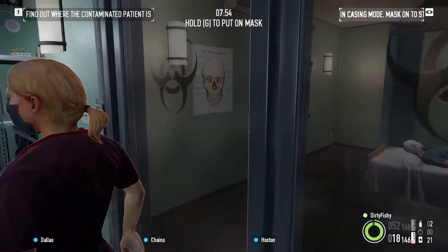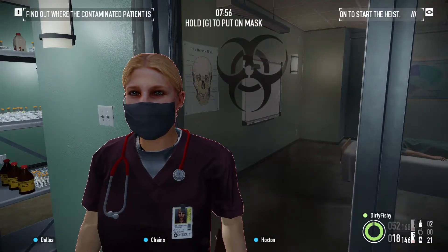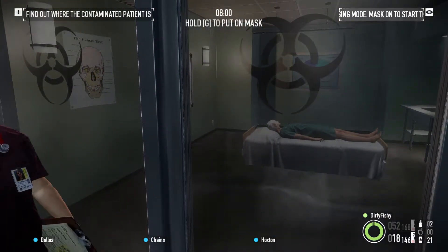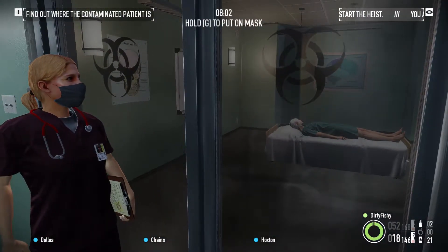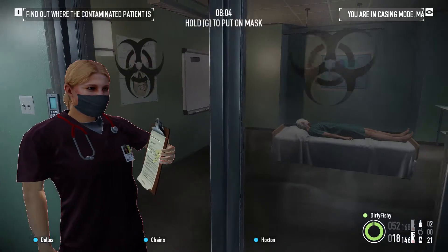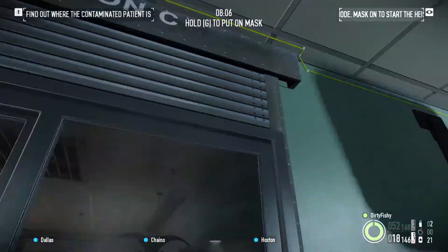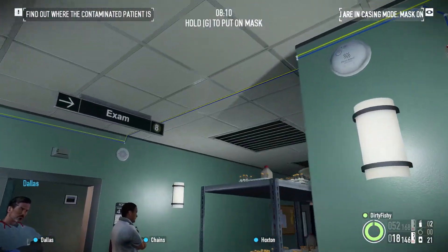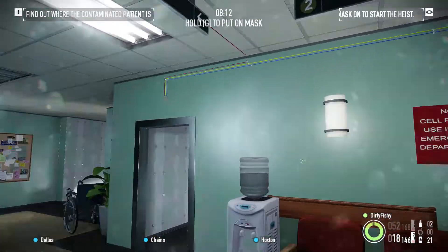Each of the doors has a different wire connected to it, and if you look up you'll see a little box. There are three boxes: a red one, a yellow one, and a blue one. As you can see, there's the yellow wire — but that is not the correct one. So we want the blue wire, and we're going to follow the blue wire along.